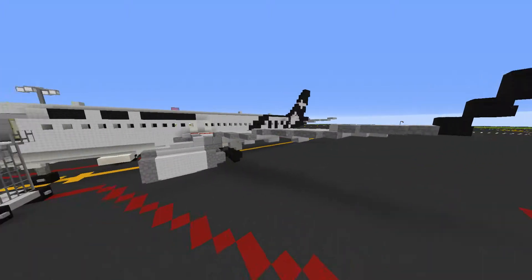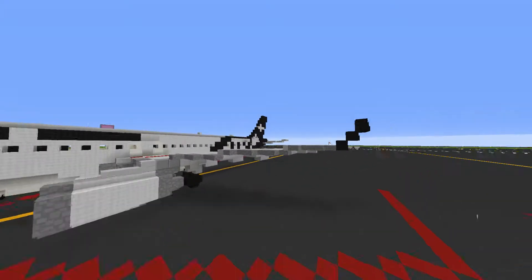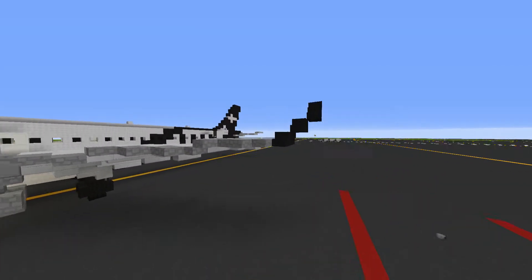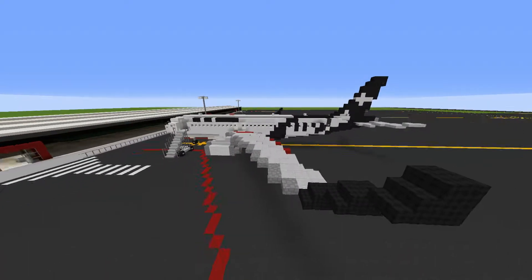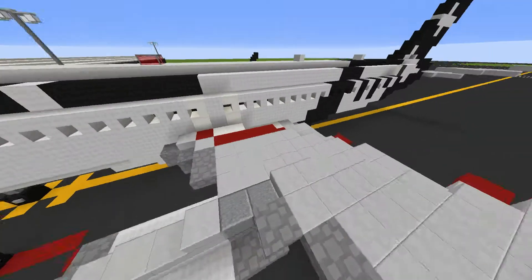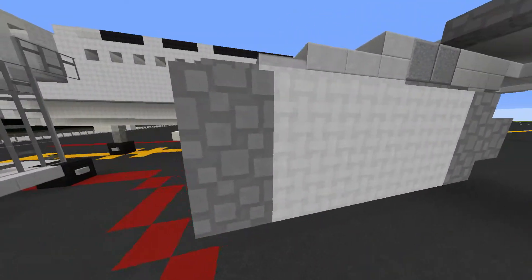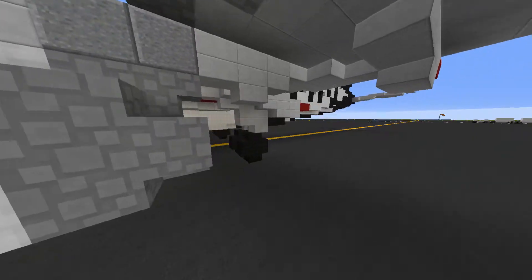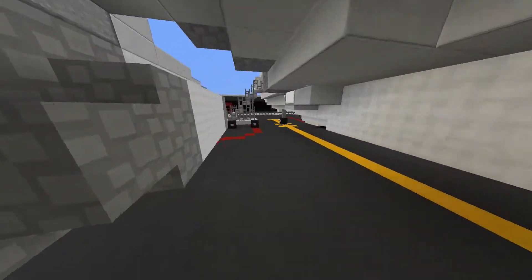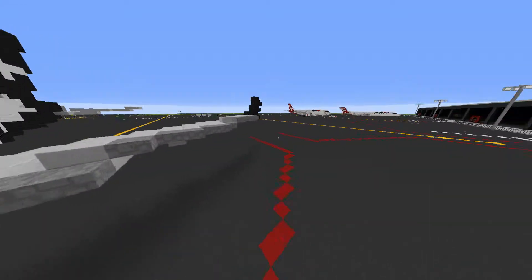The only difference between this and the domestic configuration is the international one has sharklets and in-flight entertainment systems. Here on the fuselage you've got the Air New Zealand name and the overwing exits, which are red. We also have the IAE engines, which Air New Zealand uses — they're the most common among Australian and New Zealand airlines. To be fair, Air New Zealand is the only airline in New Zealand.